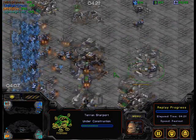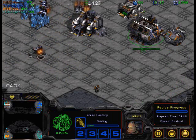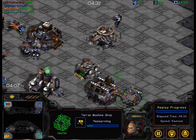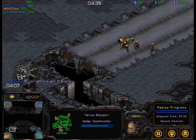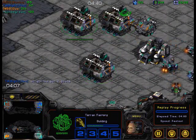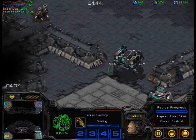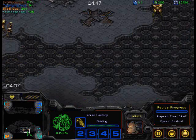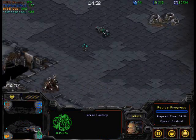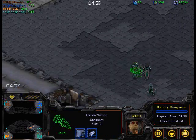Starport going up for Mamba, obviously to break through. I'm seeing a little vulture drop happening here — we have vultures being produced, we've got the mines, we've got the starport. We've got two goons from Nightfox, talking to his teammate Migran. Not a lot from Migran yet — Migran's a little bit behind. Daz is moving out all by himself. Not sure what he's going to do — he's going to go for Migran.